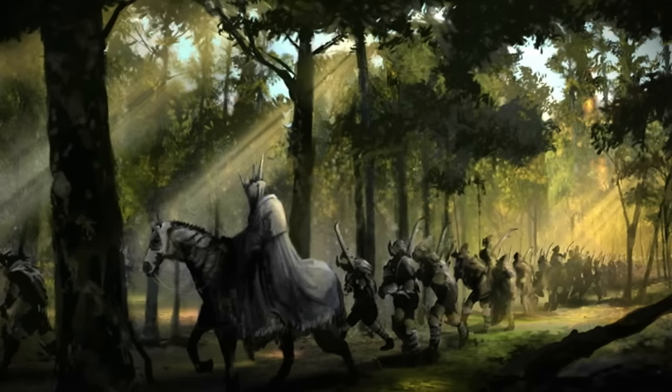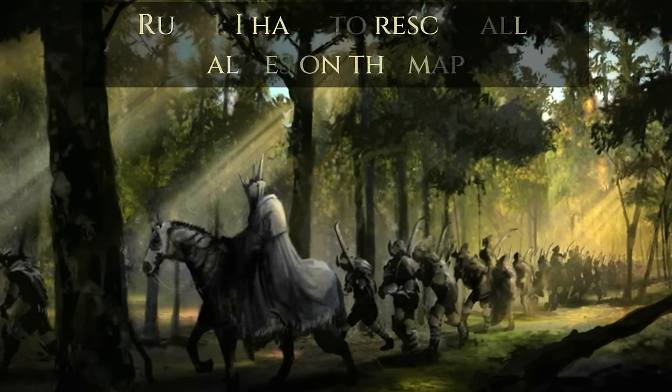I'm following four self-imposed rules for this campaign. Rule number one is that I have to rescue any units on the map that can join my side before the mission is over. This does not count wild structures that I can bring to my side with Untamed Allegiance, because I'm not automatically given that power and decided it would be too much of a hassle to include that.